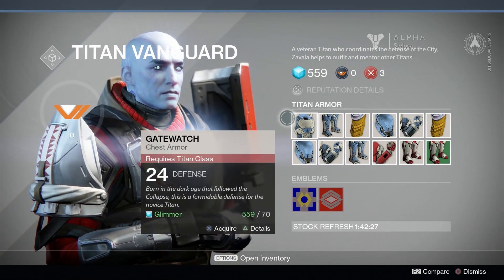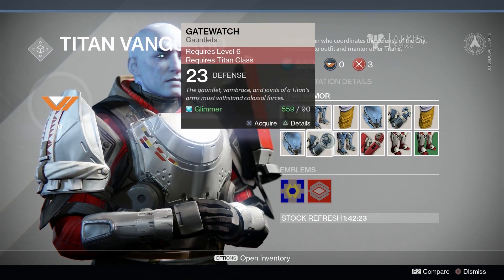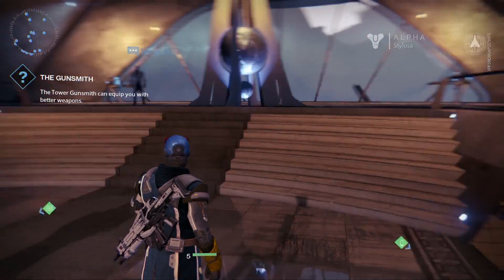This guy — I tried to speak to him but he's a Titan Vanguard, so he's for the Titan class. I'm the Warlock class, so obviously I can talk to him but I can't buy any of his stuff because I'm not a Titan. Makes sense, right?